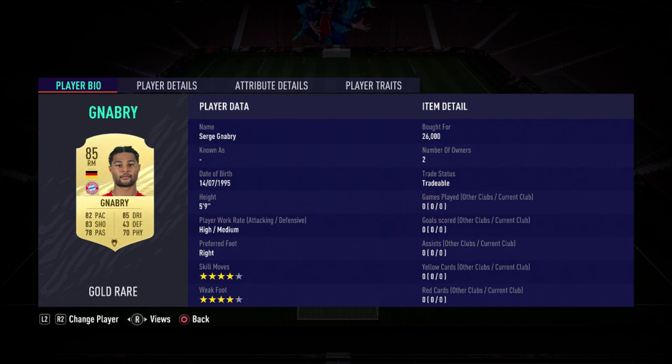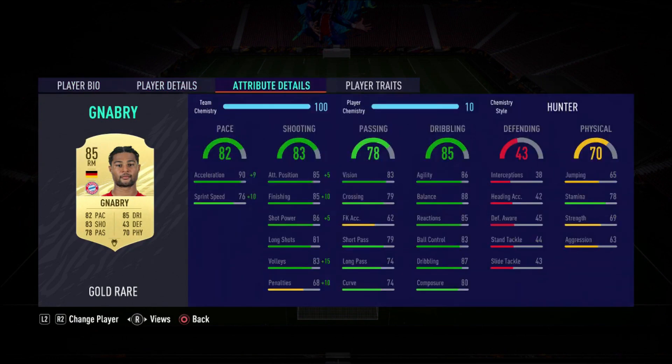So coming in at 5'9" with high/medium work rates, his preferred foot is right, 4-star skills, 4-star weak foot. Looking at the screen: 5'9", good body build, he'll feel great on the ball, high/medium work rates, right foot, 4-star/4-star — all massive ticks. This card is looking really really good. The main reason we're here is for the attribute details.